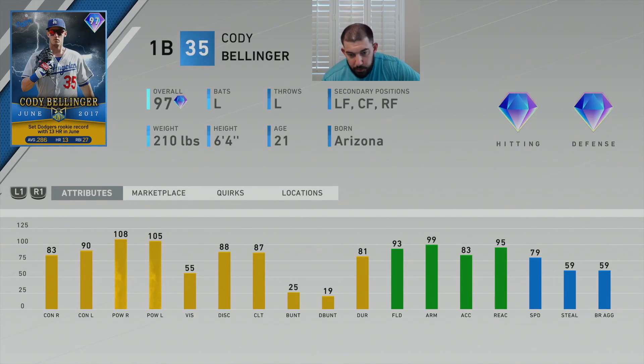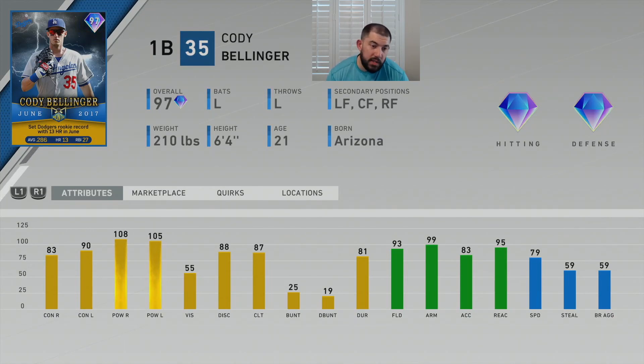The only guy with decent vision was DJ LeMahieu. Bellinger has 88 discipline, 87 clutch, 25 bunting — if you bunt with this Cody Bellinger, I don't know what you're doing. His defensive attributes: 93 fielding, 99 arm strength, 83 arm accuracy, 95 reaction, 79 speed, 59 stealing, and 59 baserunning aggressiveness.